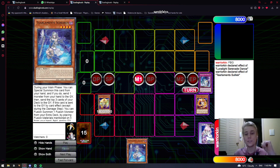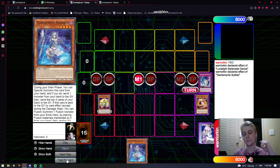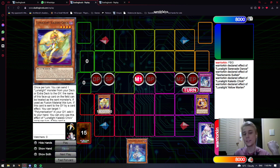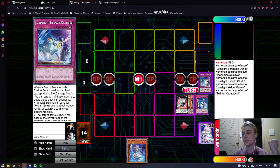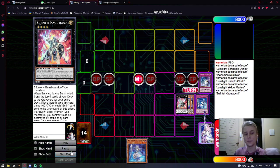It's also being a rank 4 that you can just put on field, because if you get the Lunalight engine online, getting a level 4 is really valuable. Serenade is going to get you Chick, Chick is going to send Martin, Martin is going to bounce Chick, and then you Normal Chick again to get Kagetsushi — that's how you get your plays started. You waste your Normal Summon and your names get stuck under Kagetsuchi, so be mindful of that, but you should have ways of taking it off, and that's one of the perks of playing Cross Sheep.